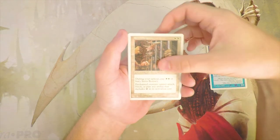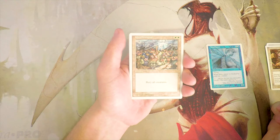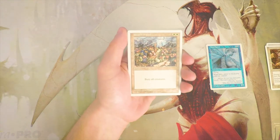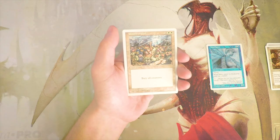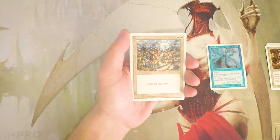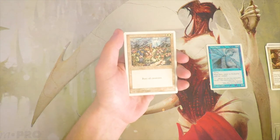That upkeep cost is pretty backbreaking after a while — especially if you're missing land drops, it puts you in a very bad position. I like Wind Spirit more at this point. Now we know what our rare is: Wrath of God — a sorcery for two and two white that says bury all creatures, meaning destroy all creatures. For anyone not familiar with the bury keyword, Wrath effects are perfectly fine — they're awesome and super powerful.